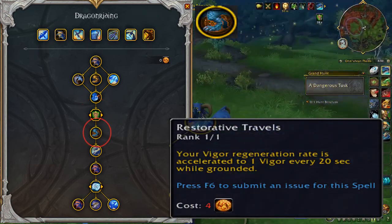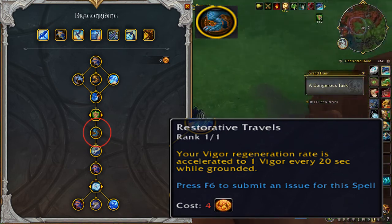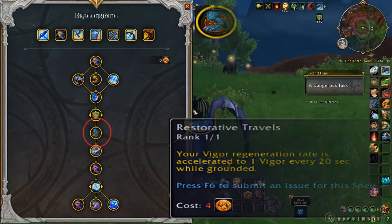Restorative Travels: your Vigor Regeneration Rate is accelerated to 1 Vigor every 20 seconds while grounded. This is another 5-second speed increase to Vigor Regeneration while on the ground.